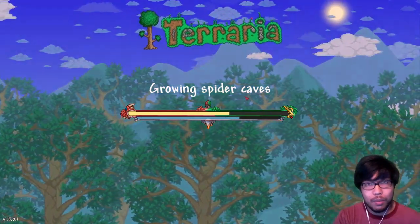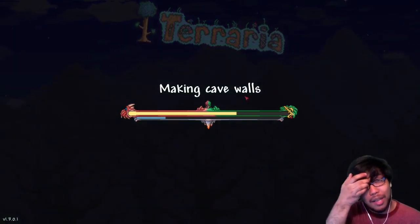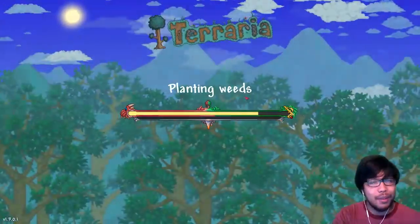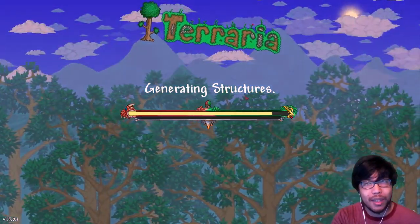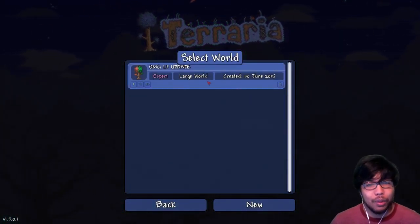There should be some new biomes - like a marble biome and an underground desert biome - so there should be lots of new materials hopefully in good abundance for me to build a cool house out of. If I end up having to build out of stone and wood again, we'll try to get a different version like living wood or something like that. Oh my god - 1.3 update, expert large world created June 30th!